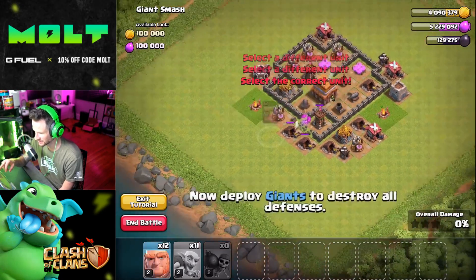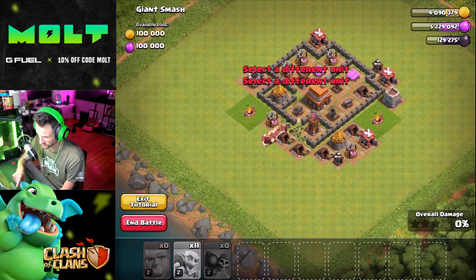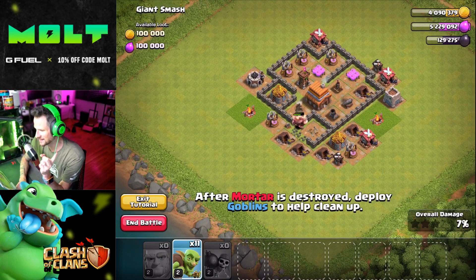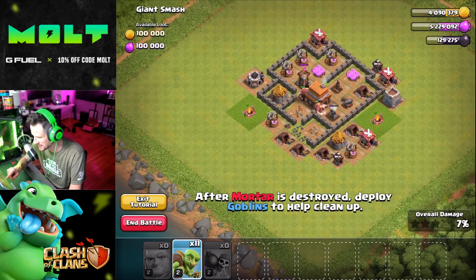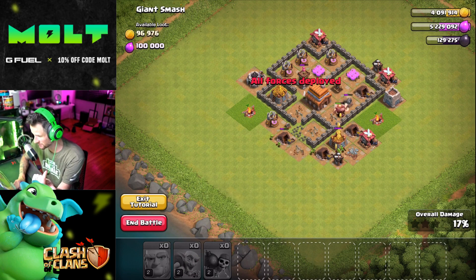So literally it just trains you. Okay, so you want me to spam now, is what you're saying. 'After mortar is destroyed, deploy goblins to help clean up' — so the mortar is not destroyed yet. Interesting, so they're teaching people kind of how to learn. The mortar is targeted on those other giants, and now we'll go ahead and deploy some of these guys to get in here.